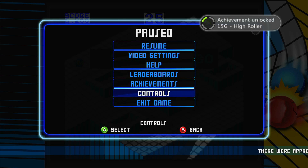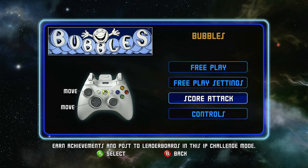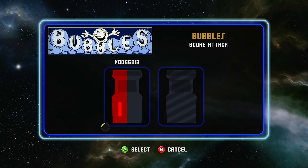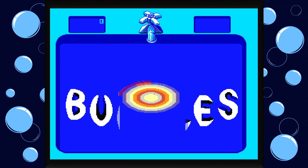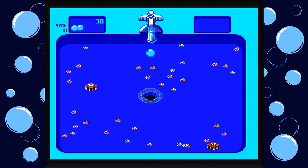The next achievement is going to be Bubbles. This one's kind of weird because it's super easy but it can be a pain. Since I can't bring up the achievements, I have to have a list in the background, but you have to sweep up a big bug. Not that hard of an achievement, so we're just going to go ahead.